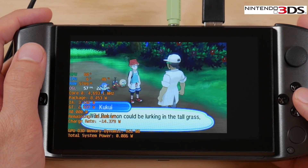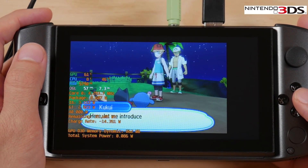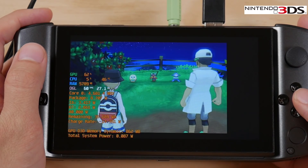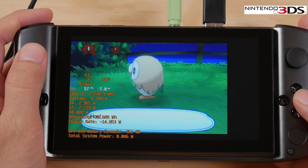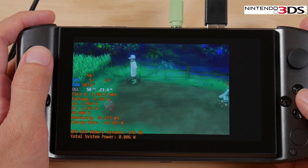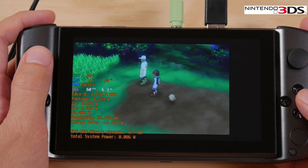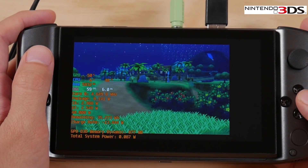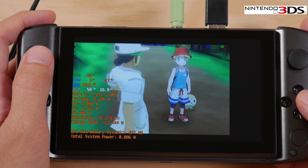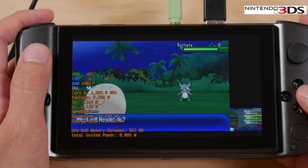Now let's move over to 3DS, and I have to say that I was really impressed with the performance of this system in particular, because it handles games like a champ. The system also powers through a lot of these games using very little power. The footage that you're watching now is set to 3x native resolution to fill out that 720p screen. The only issue with 3DS is that you get some stutters while the game is building up a cache, but these are only momentary stutters as you'll see in this section.